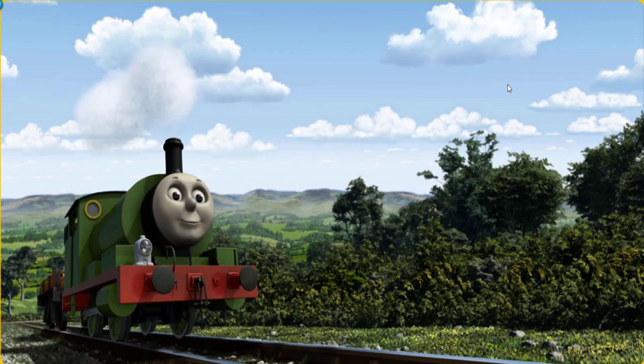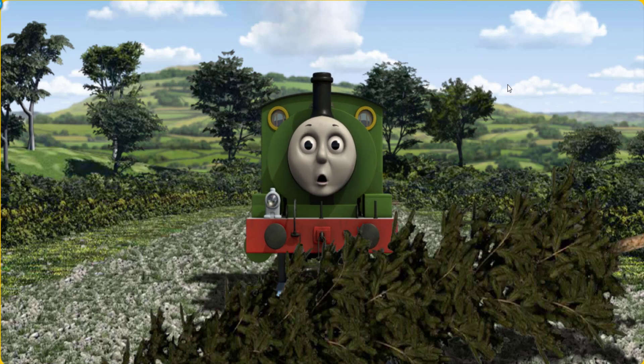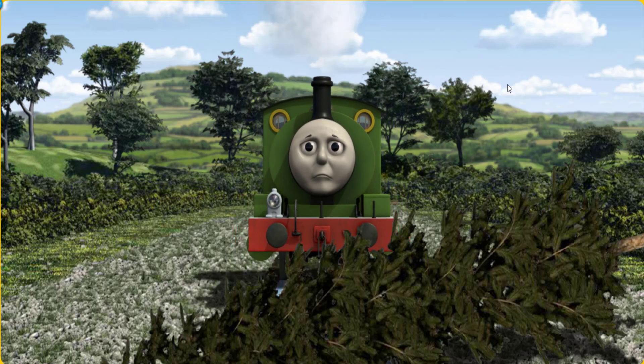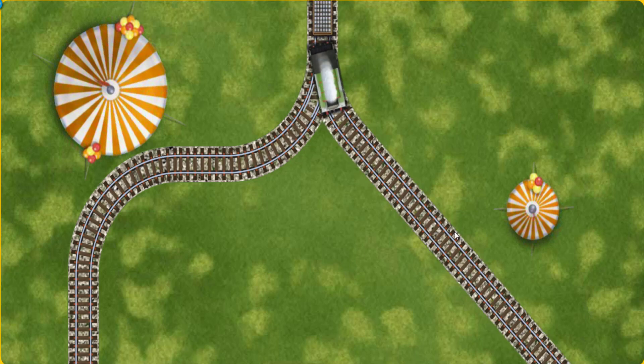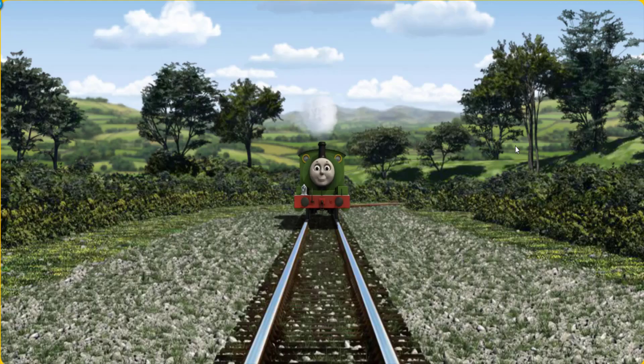Percy went through the countryside. Suddenly the tracks were blocked. Percy had to stop. He would have to go another way. Find the track that goes nearest to the smallest tent. All clear!